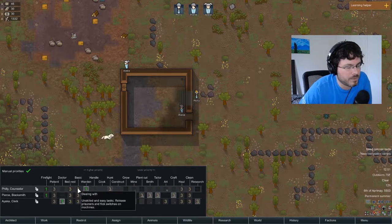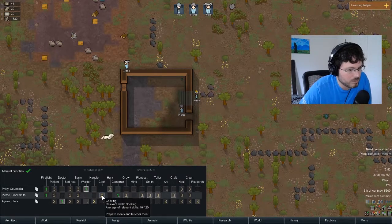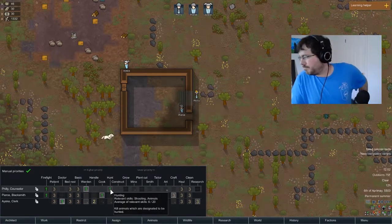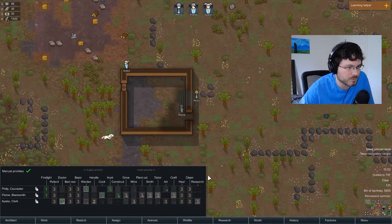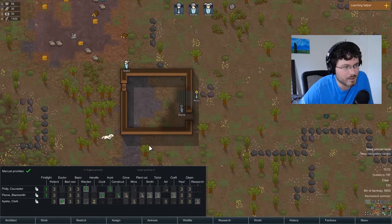This guy is clearly going to be our cook. Our best shooter starts as our hunter. Hunting is actually a great way to build the shooting skill of other colonists, so eventually if we get more guns I'll have less skilled shooters do the hunting to build their skill. Building up shooting skills early is really helpful because you will get attacked at some point and having your people fire back is crucial.